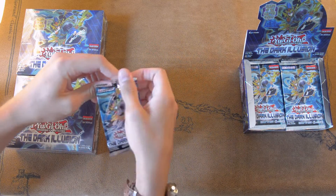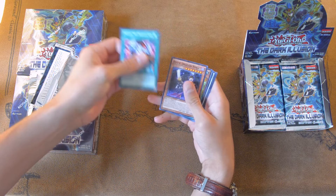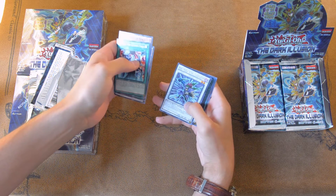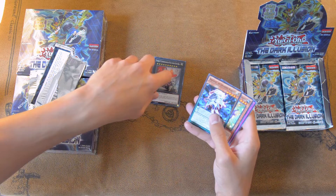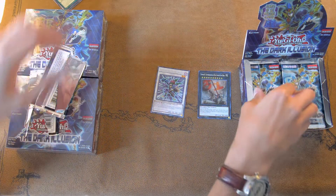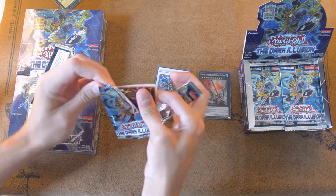Alright, here we go. First pack on the right. Let's pull that Desires. Let's see what we get. Oh, I see a Synchro already. Is that the Ultra? Ultra. Gofu. Dora. Alright, I'll take Superior Dora — Super Dora, I guess that's what it's called now. Oh yeah, and we got a Dragoides too. This is actually pretty decent in the Spiral deck. I'm going to have a huge pile of rares by the end of this — technically 72 rares, which is nuts.